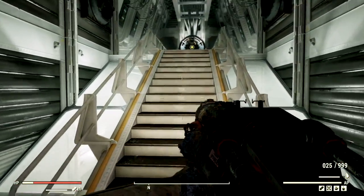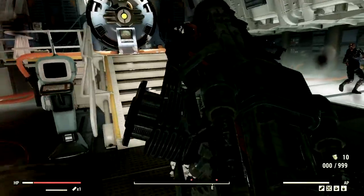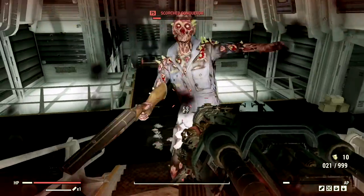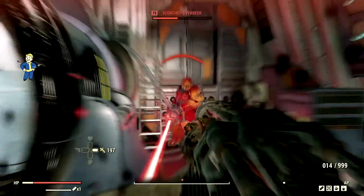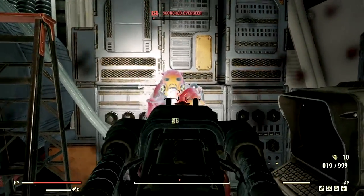Now we've made our way to my arch-nemesis of Vault 51. We have the level 75 scorched overseer that goes by the name Nancy. I'm just going to freeze her real quick. Don't you shoot that laser at me, girl! We're just going to lock onto that face and destroy you real quick. Get out of here, you stupid, stupid scorched. Just let me load my gun real quick — eat my snowballs!